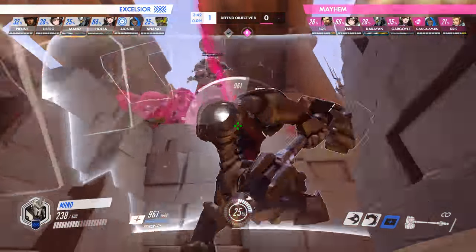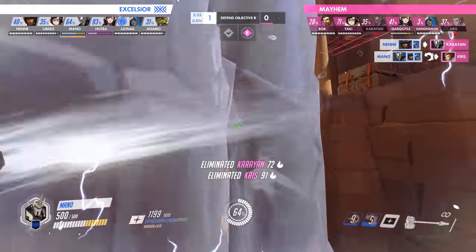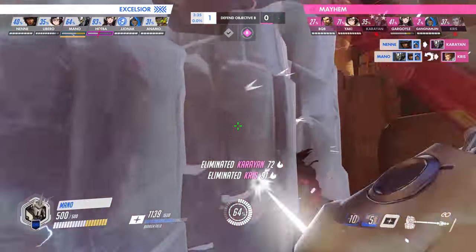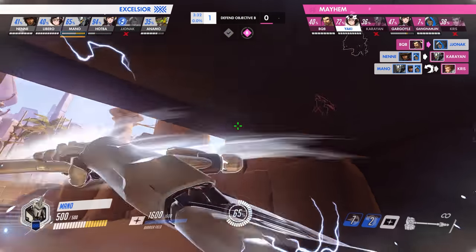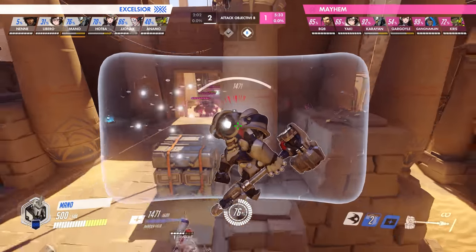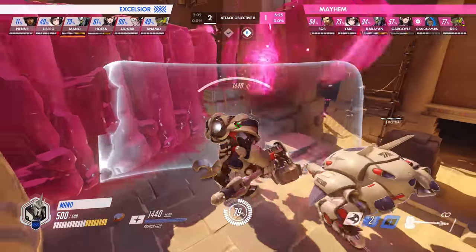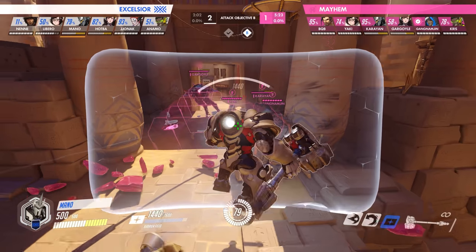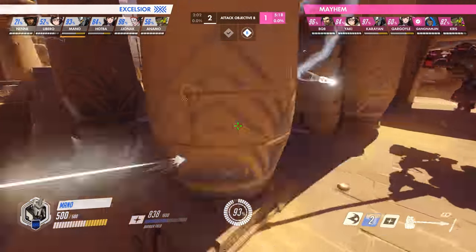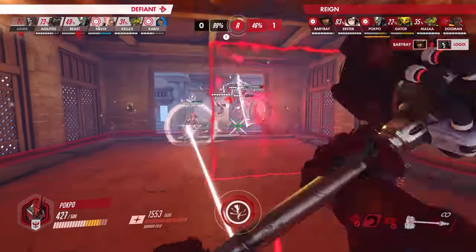To increase your DPS when focusing a target, you can immediately animation-cancel the end of your normal hammer swing to begin the Fire Strike animation. This is faster than waiting for the entire swing to finish, so feel out when those crunchy hammers hit and start Fire Strike immediately thereafter. Fire Strike is a large but slow projectile, so most of the time you'll be tossing it down lanes to build Earth Shatter. Watch out for off-tank abilities — especially Zarya's bubbles — and avoid Fire Striking into them.